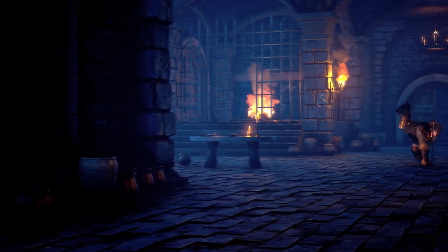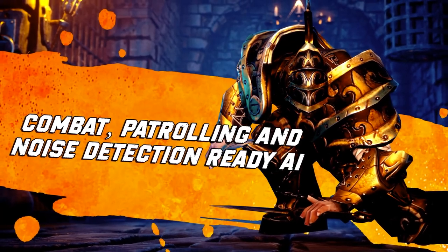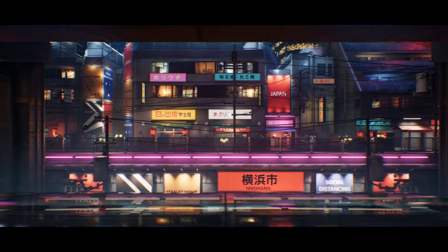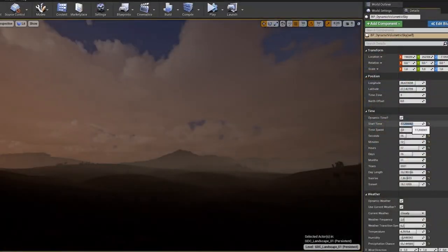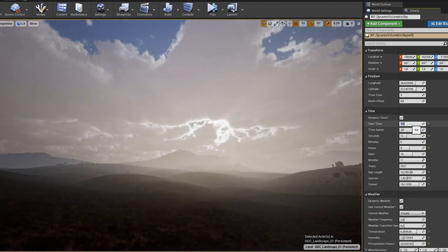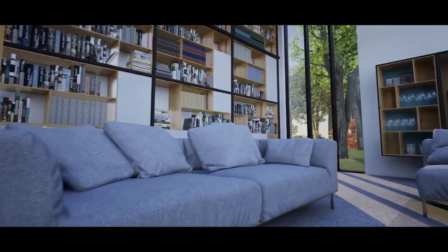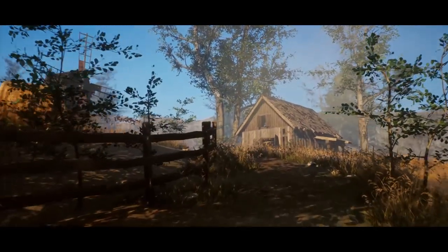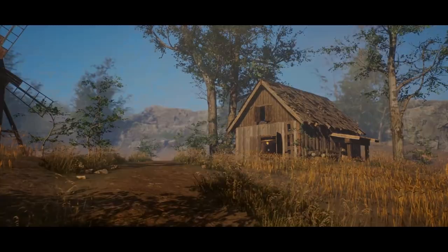That'll be it for this month's video on the monthly free assets for September 2022 — five amazing free assets once again. My favourite this time around is probably the Dynamic Volumetric Sky, just for the ease of use and how much you can do with it. It's so easy to expand upon and very quick to set up. Let me know in the comments which one was your favourite this month. Thank you so much for watching — I hope you enjoyed it and found it helpful.